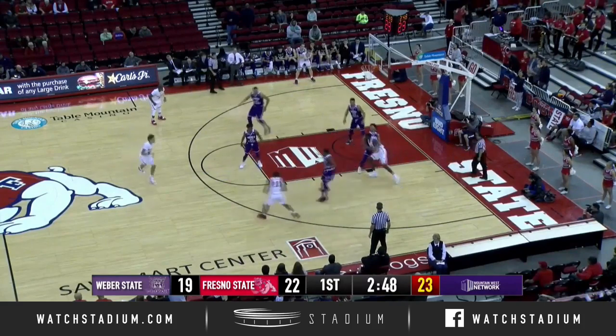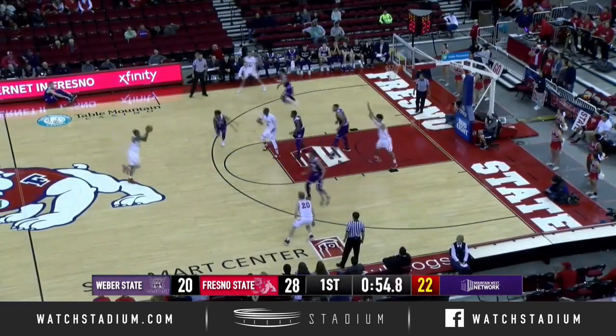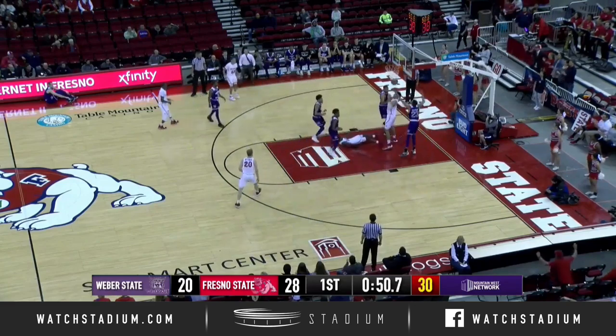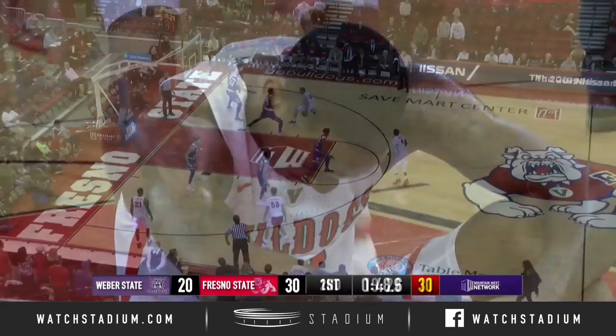Deshaun Taylor bounce pass feed into the right block for Grimes. Defender goes flying and Grimes shoots it from six to make it. Shooting 51% as a team — of course, this is only their second true road game. Deshaun Taylor penetrating, floats it up with the right hand and makes it in the lane. A 10-point Bulldog lead with 48 and a half seconds left.